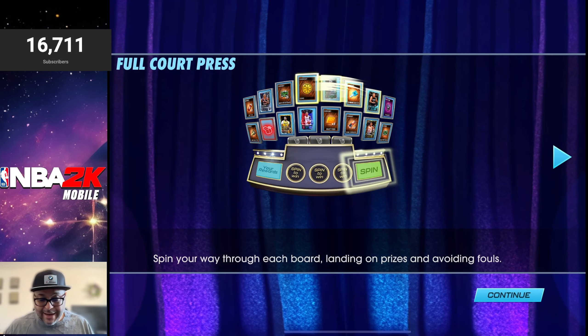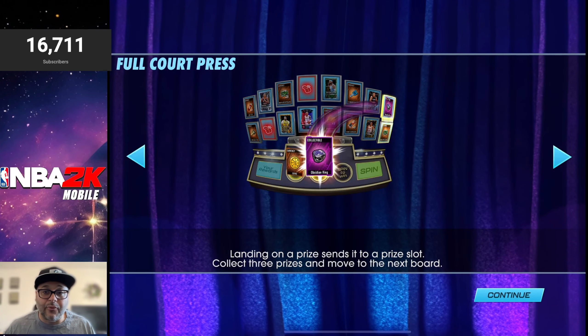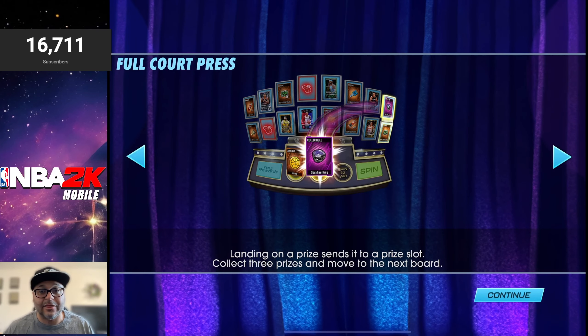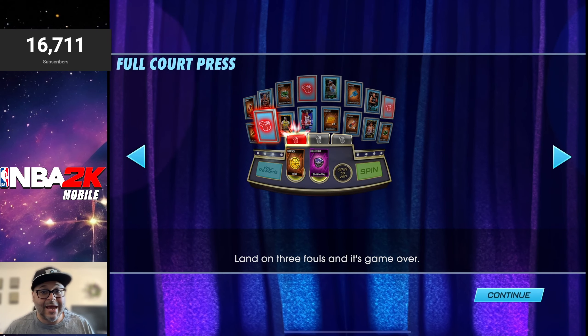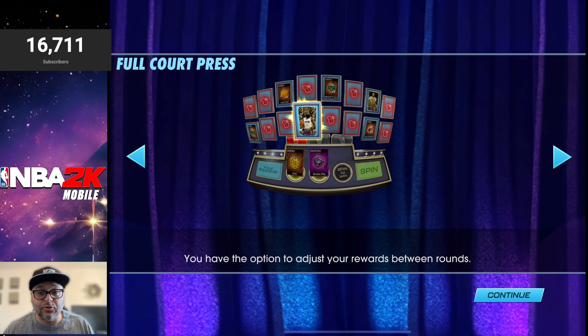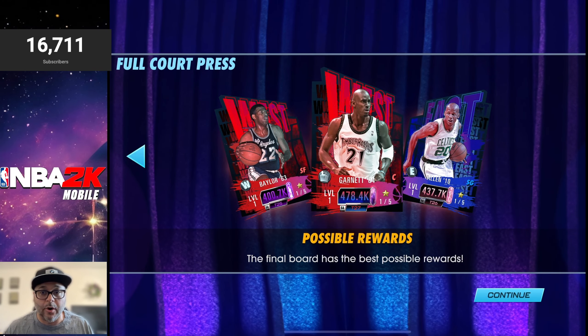Spin your way through each board, landing on prizes and avoiding fouls. Landing on a prize sends it to a prize slot — collect three prizes and move to the next board. Land on three fouls and it's game over. You have the option to adjust your rewards between rounds, which is actually pretty cool. And the final board has the best possible rewards.